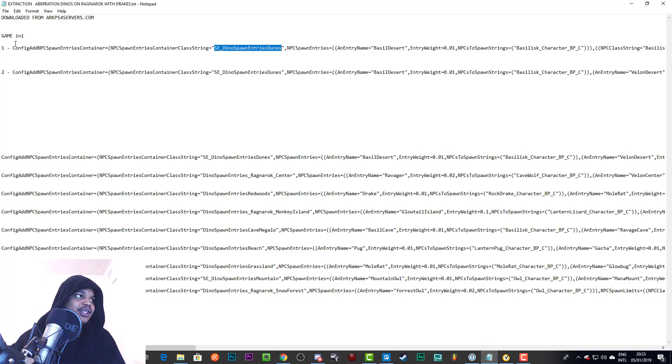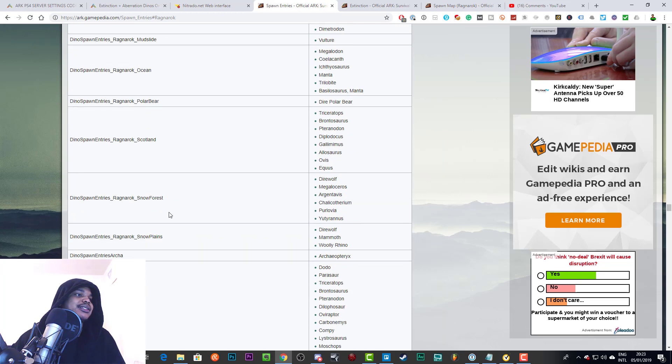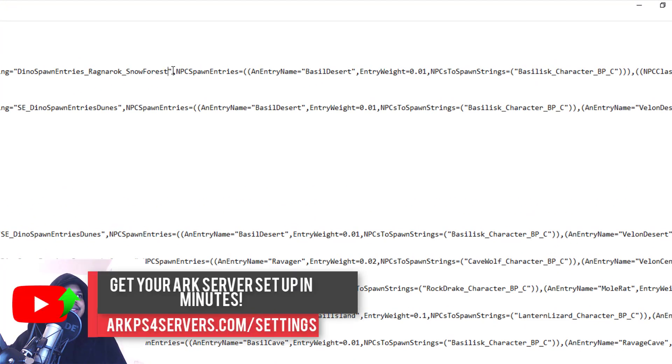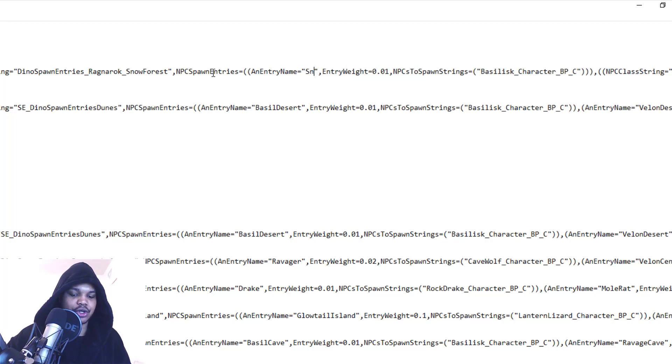Let's say we want the snow owl to spawn in the snow forest. We'd copy that dino spawn entry, bring it over, and place it in the code. After this code we close the quotation marks, add a comma, then it's NPCSpawnEntries=( with two brackets. Then EntryName= with an open quotation mark, and you can write anything you want — for example, "SnowOwlForest".